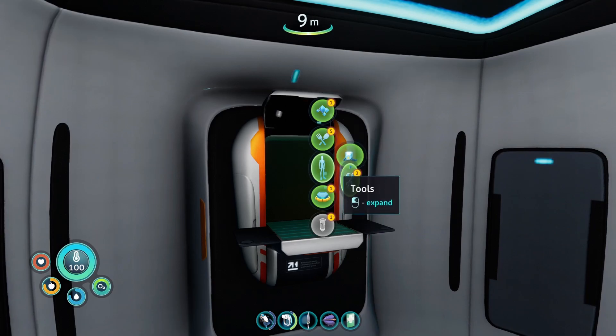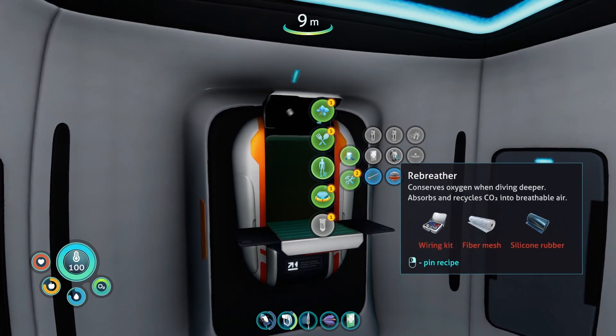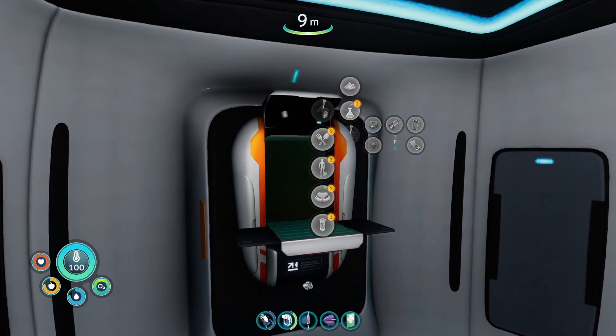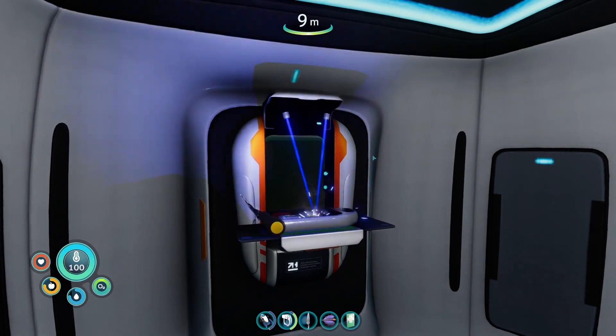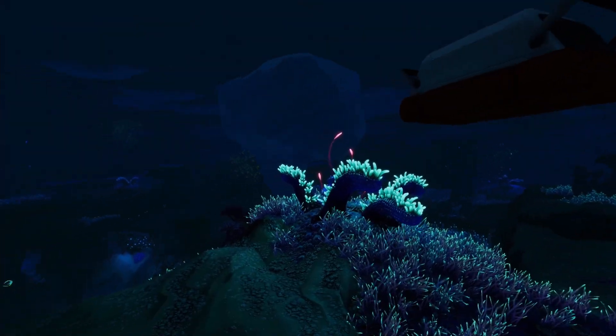Okay, welcome back. Let's see — we can make everything. Let's start with a rebreather. We're going to get fiber mesh and silicon rubber. Let's see... yes. Check, check, check. That's good. Fiber mesh.